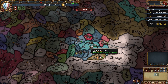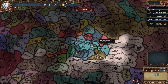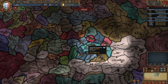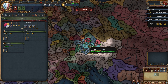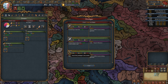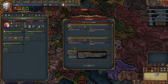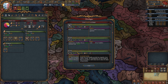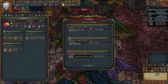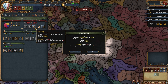Here we are as Landshut. This guide is relevant for Ingolstadt and Munich as well, so you can start with either of these three nations. The first thing we're going to do is go into our estates and summon the diet. You can pick whichever agenda is best for you. Then we're going to give the clergy religious state, clerical advisory council, and religious diplomats. We're going to give the nobility primacy of the nobility, increased levies, and aristocratic councillors.